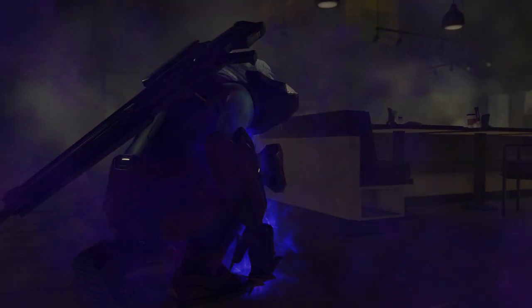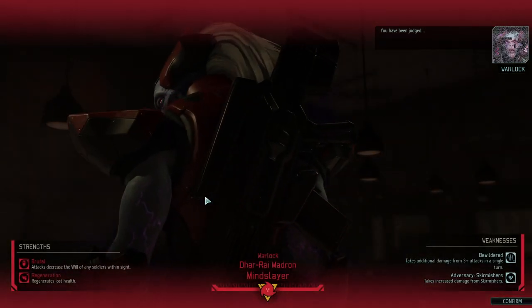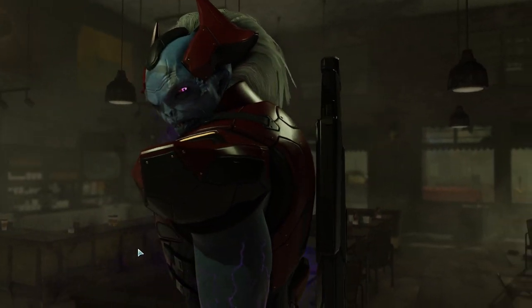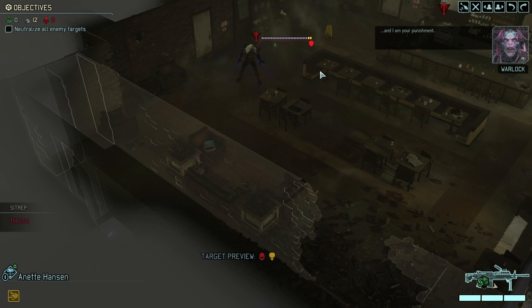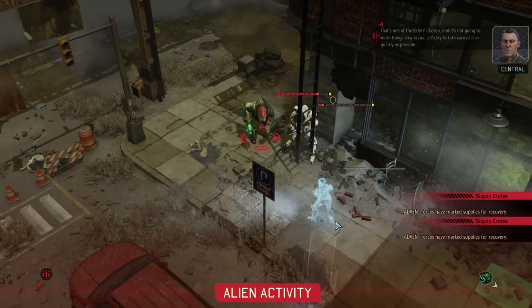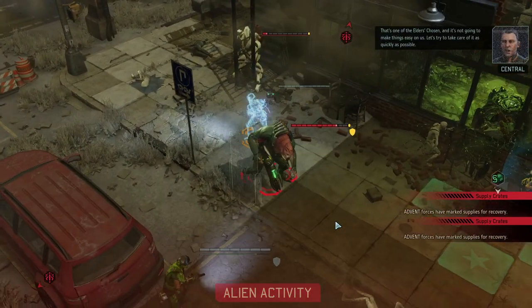No way — damn it. The cooldown for the Assassin was down, but I hadn't checked whether another Chosen would be ruling here on the east coast. We're fighting the Warlock on top of everything — so it's now become a really difficult mission. Luckily, skirmisher Bewilder will give us a bit of an edge. The regeneration on the other hand is not very nice, and two armor is rather hard. Plus he has mind control — you don't want to deal with that.